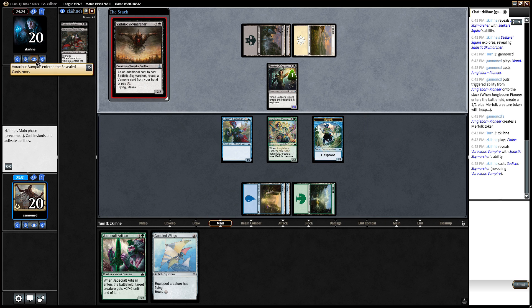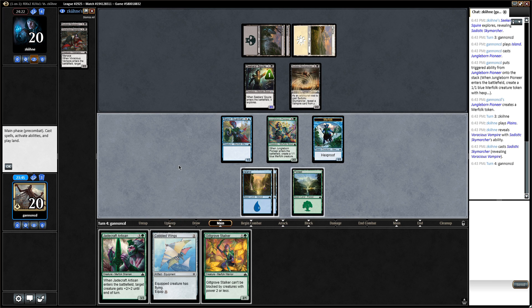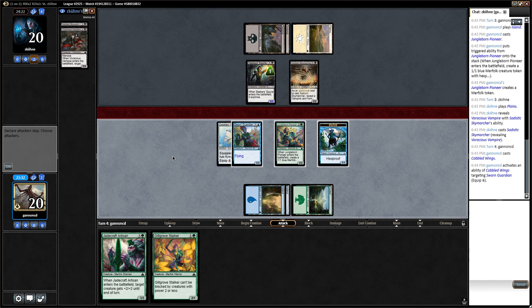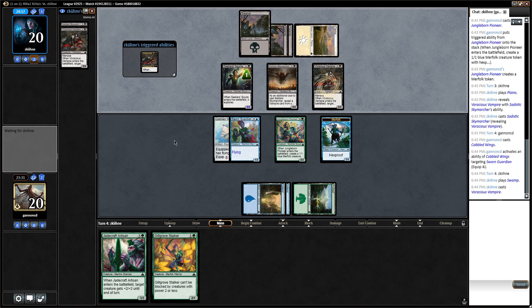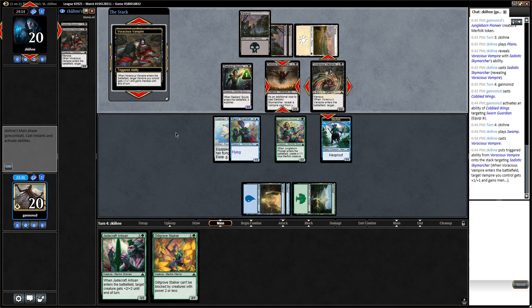Voracious Vampire — plus one plus one and menace. So no attacks. And then we can give Cobbled Wings to our Sworn Guardian so we don't start taking damage in the air, and just pass turn. Still no good attacks. Probably will double block Seeker Squire if they attack. It depends on what they Voracious Vampire — probably just pump the Sky Marcher because Lifelink, but that's just a one-time deal.